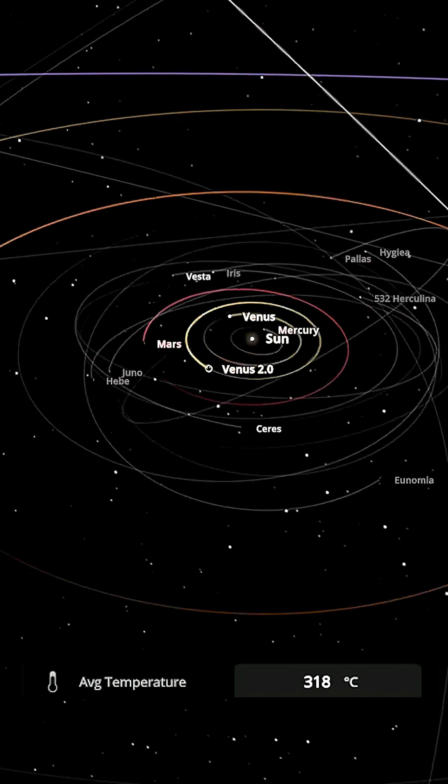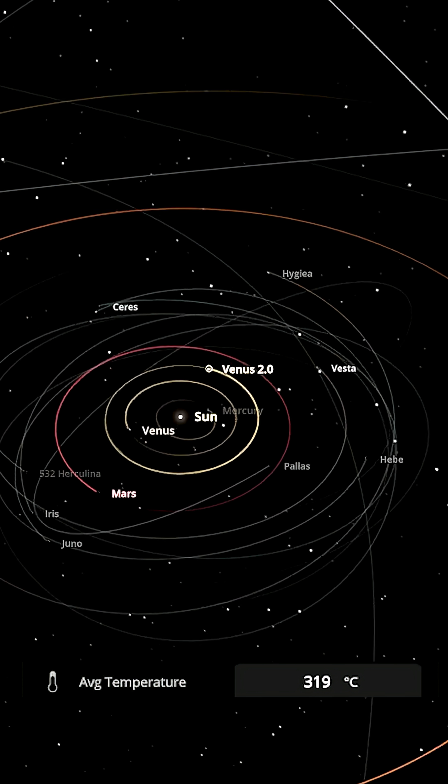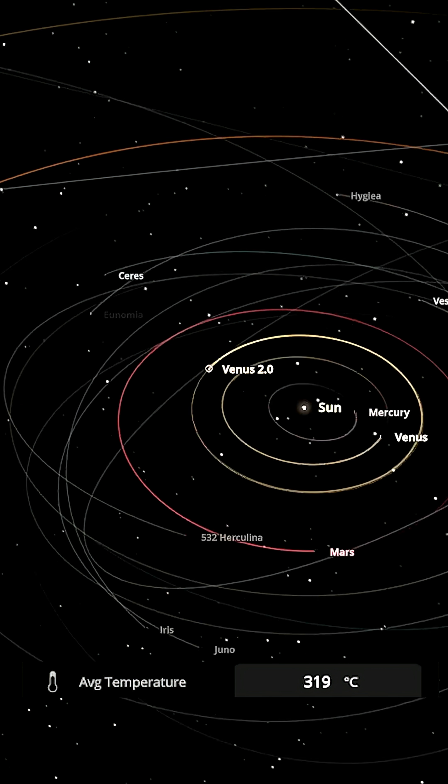We're running at 40 years a second right now, very quickly. Venus doesn't want to drop any lower than 319K.